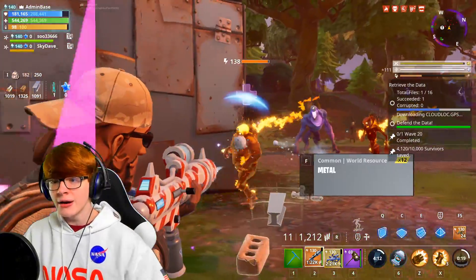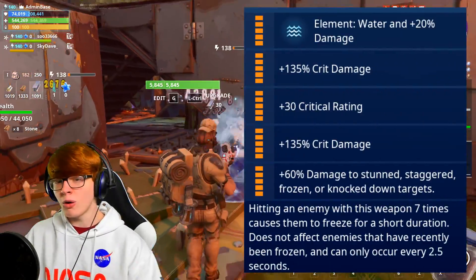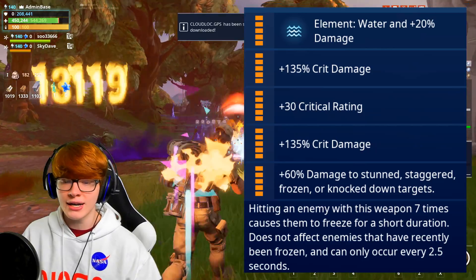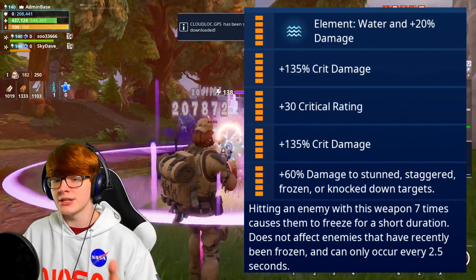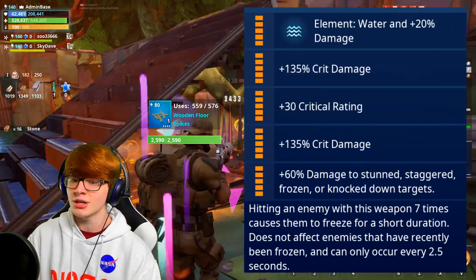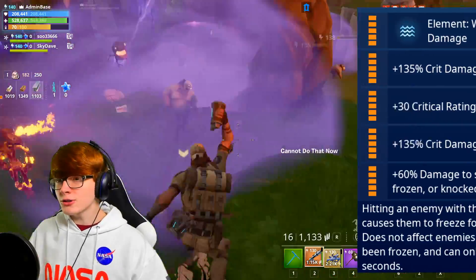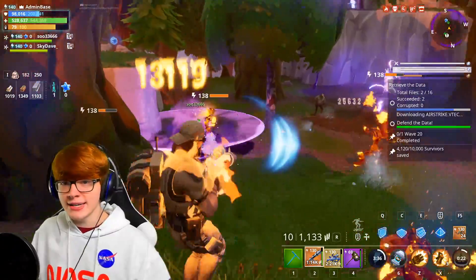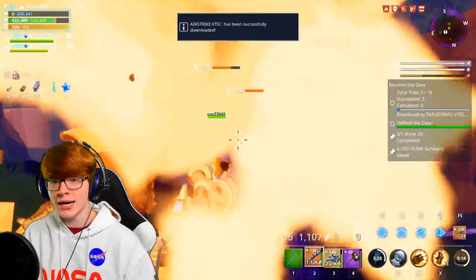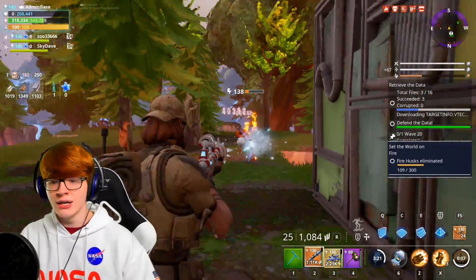It even has a crazy last perk which makes it extremely good against enemies with a high health pool. Looking at the perks: it has the water element at the top — this weapon is locked to water, which makes sense since it shoots snowballs. It also has crit damage, crit rating, and crit damage. The last perk gives 60% damage increase to stunned, staggered, frozen, or knocked-down targets. The unique perk says hitting an enemy seven times causes them to freeze for a short duration, with a two-and-a-half second cooldown.